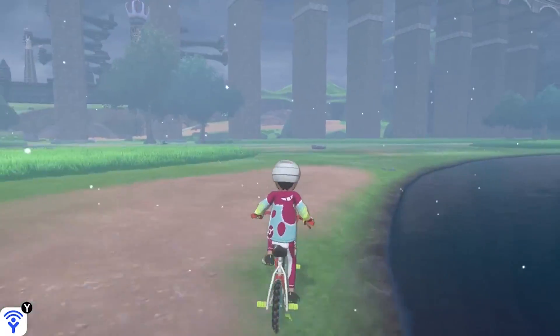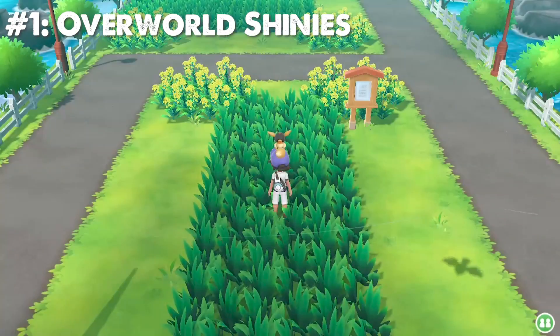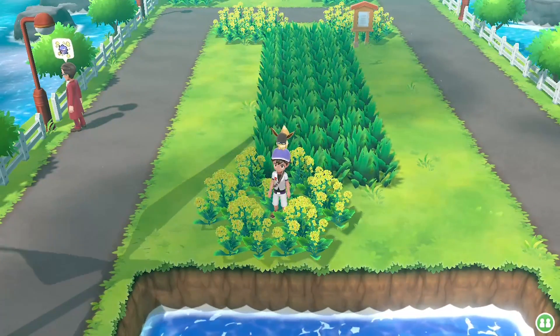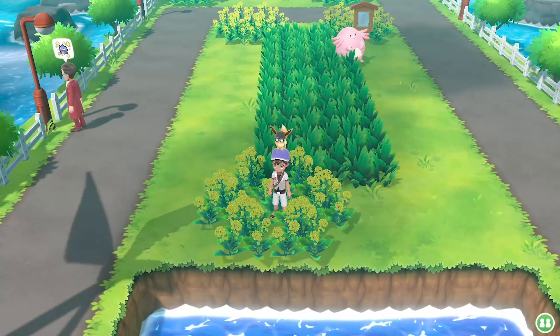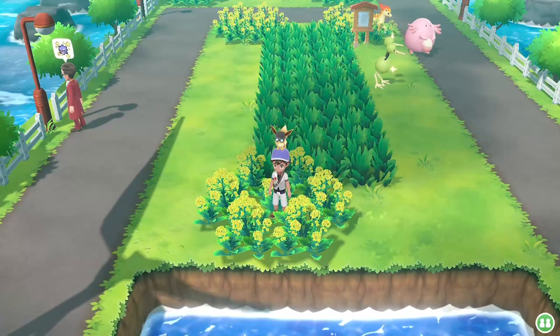The number one mechanic that I believe needs to make a return in Scarlet and Violet is Overworld Shinies. This was a mechanic basically introduced in Pokemon Let's Go Pikachu and Eevee, where you could see Pokemon roaming around in the wild, in the grass and everything. And if they were shiny, you would see that — you would see that they were shiny.